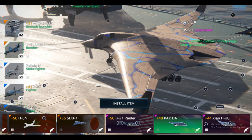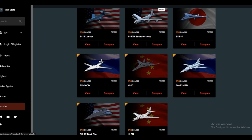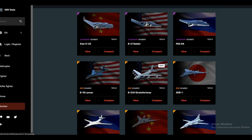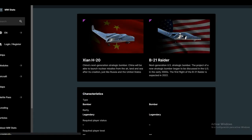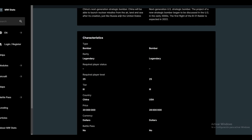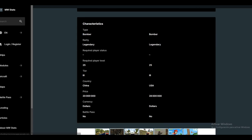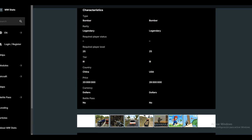Now I will show you the equipment stats of the bombers. We're going to go to this page which provides all the stats so we can compare them. For example, let's compare this Chinese H-20 bomber with the V-21 Raider. Both are Rare Legendary items, require player level 25, and are Tier 3. The Chinese bomber is cheaper compared to the V-21 Raider.